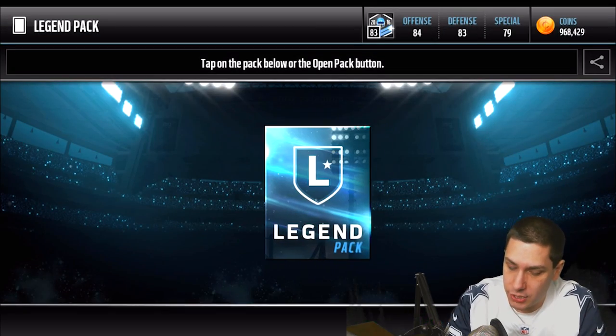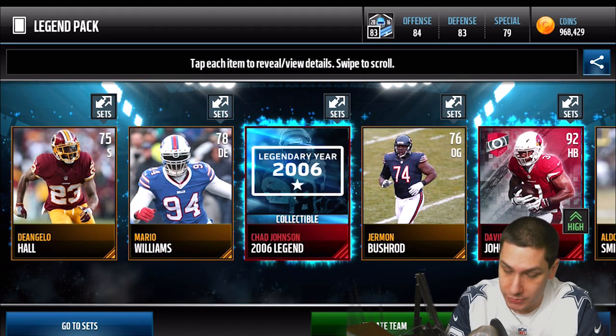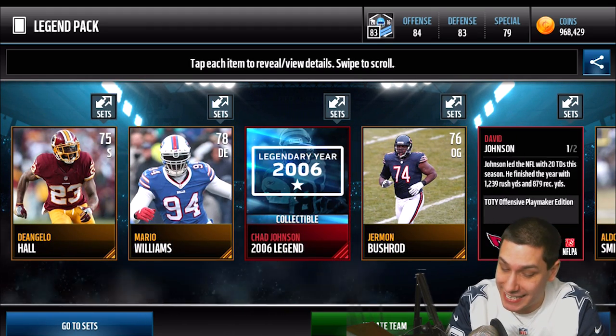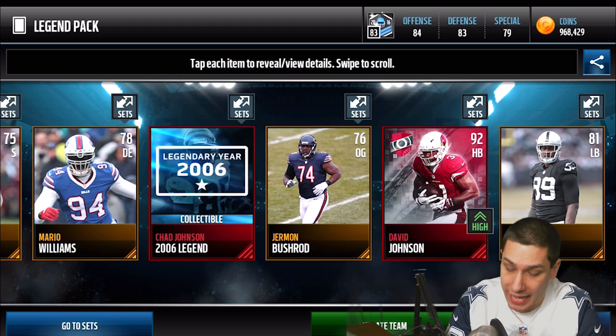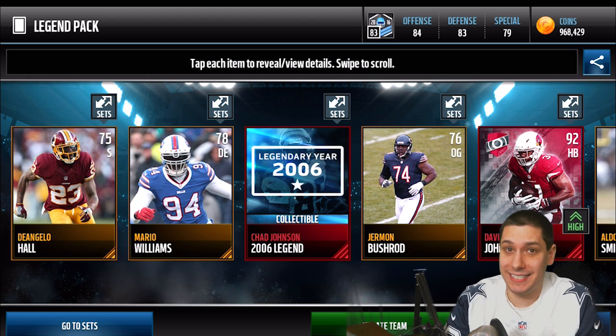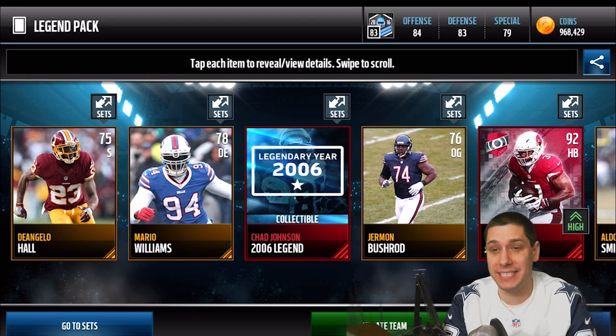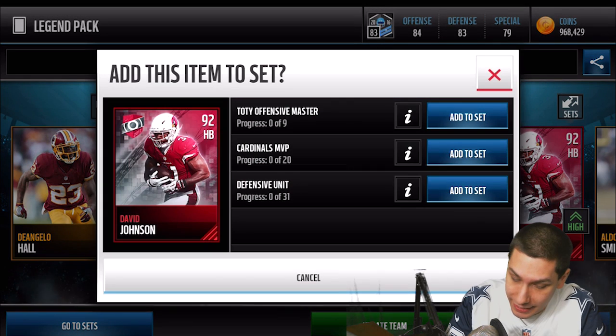Let's do three or four more packs and see if we can pull this Drew Brees. We get the Chad Johnson and we get the David Johnson 92 overall again — wow! I don't know if this card is super common to pull, but we've pulled it twice in today's video. I am very, very happy about that. Team of the Year Offensive Master — holy crap, I am freaking shocked we got the David Johnson 92 overall twice.